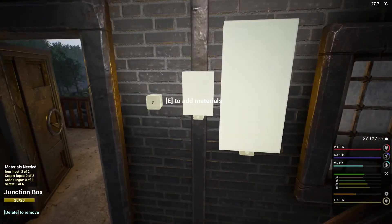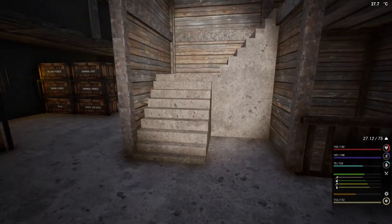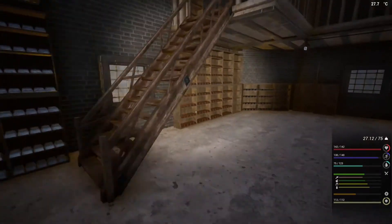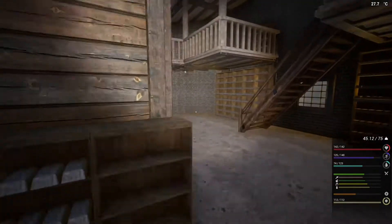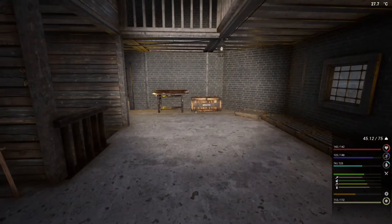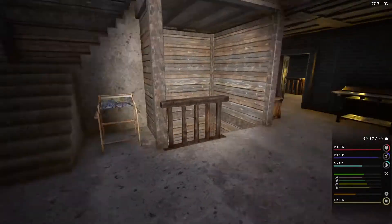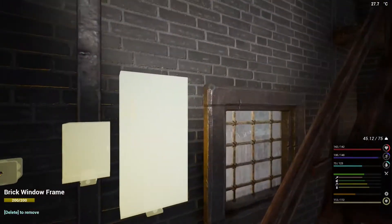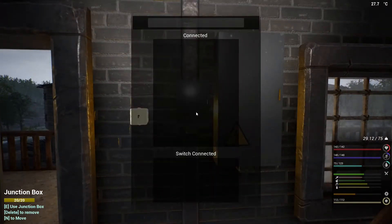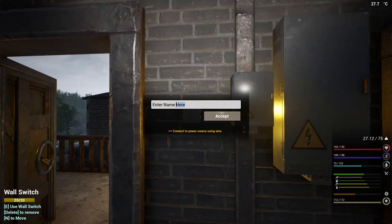We need five copper and four cobalt — that's easy enough. Copper and four cobalt. I don't think we've got any wiring left, so we're going to have to make some plastic and stuff. I don't think we've got any plastic left either. All right, this is ground first, second floor. I'll just put second floor.